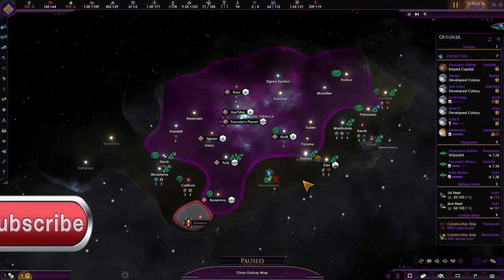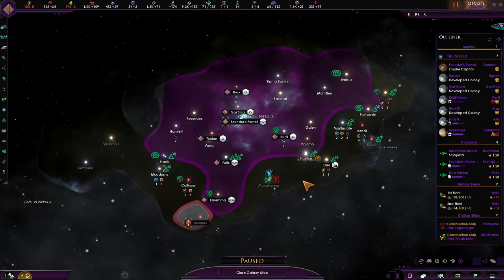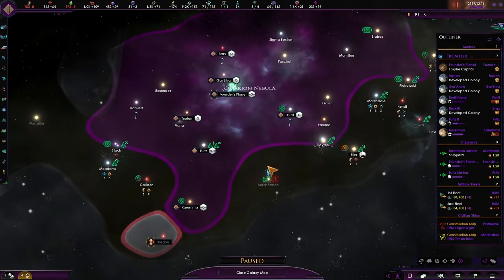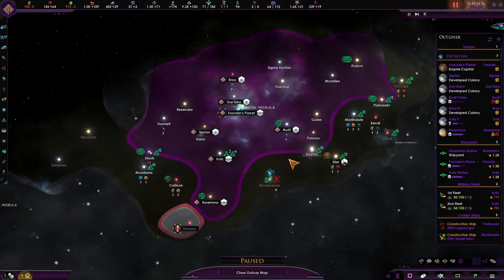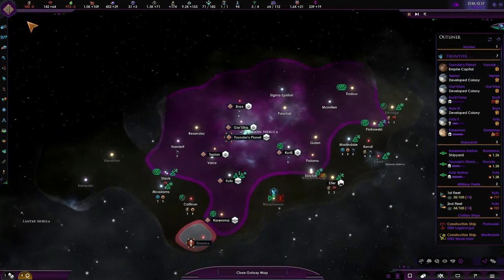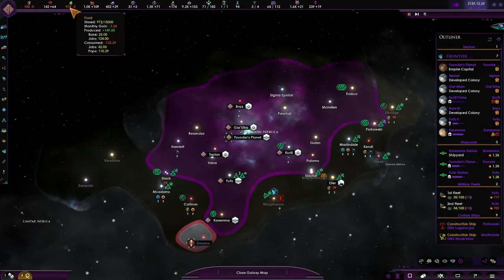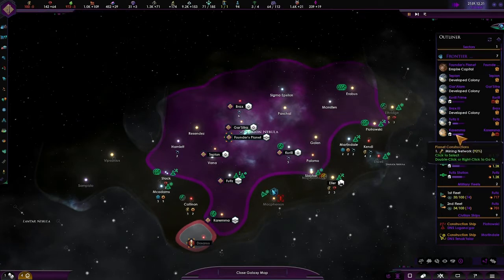Hello everyone, welcome back to yet another episode of Star Trek New Horizons. Today we're continuing on with our Dominion boys, and as you can see we have found a new civilization around here. So in today's episode hopefully we'll be able to find out who they are and maybe even conquer them, or at least start to anyway. So let's first off put this to high — we do have a little bit of a deficit of energy credits and food, so we might want to get those up and running first.